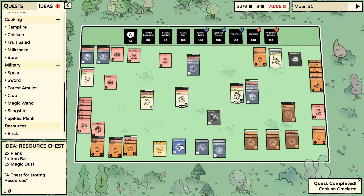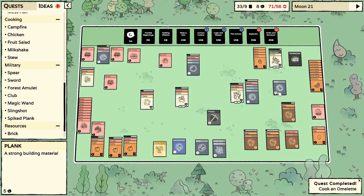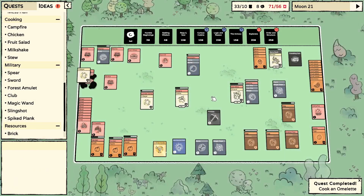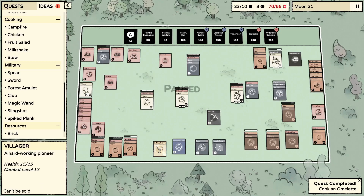Resource chest takes two planks, an iron bar, and a magic dust. I'll salvage that plank because I think we're going to try and make that. We really don't need it just yet since most of our resources get spent anyway, but it'd be cool to build — it'll also help consolidate some of our cards.